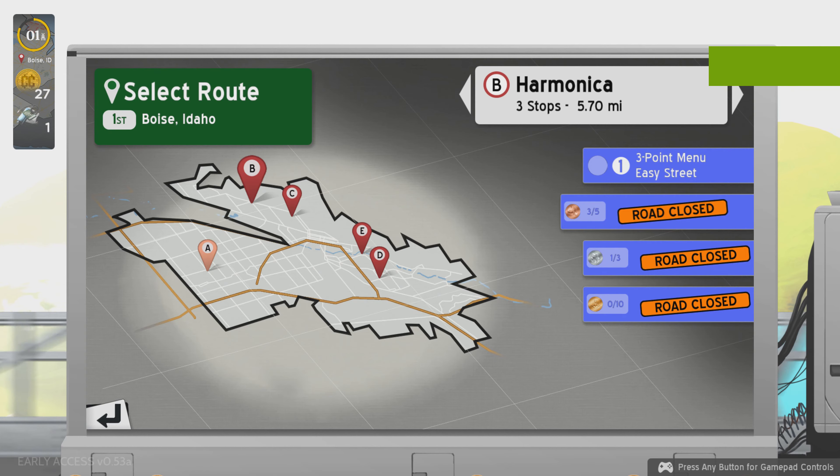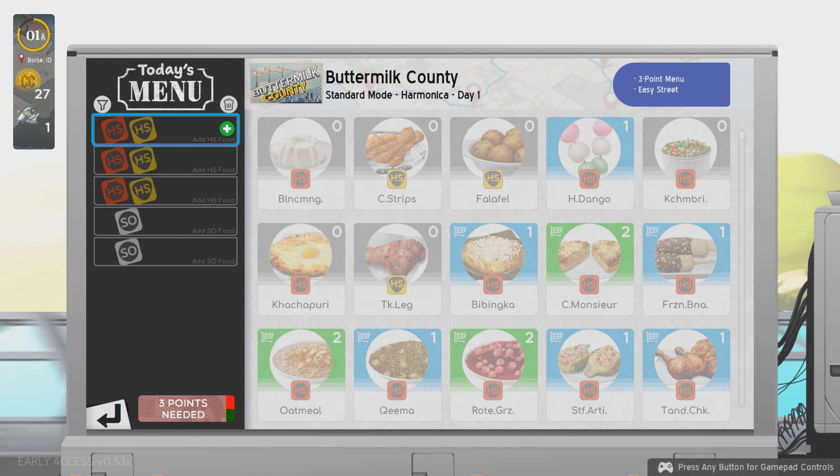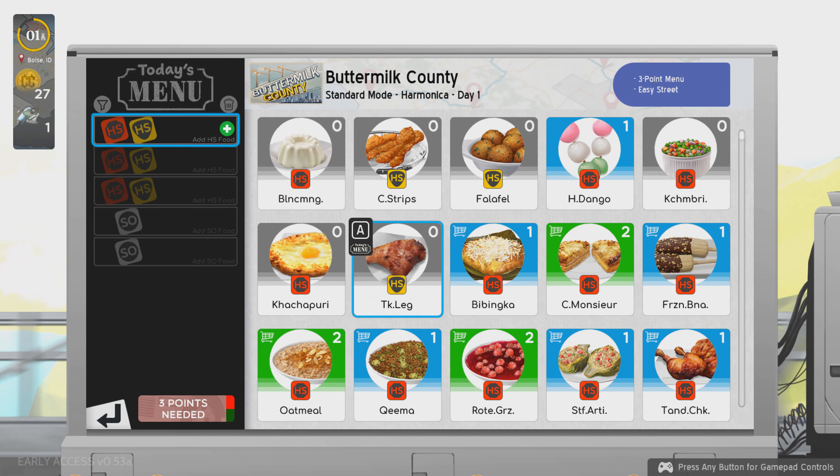Let's get right back into it with Easy Street, which something tells me is not going to be as easy as it sounds. I found out from I-Can that yellow means you can either prep it in the holding station or cook it to order if you don't prep it beforehand, but red requires that you prep it in the holding station before you're able to serve it to a customer.